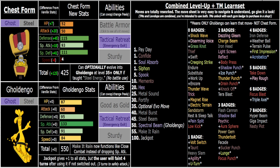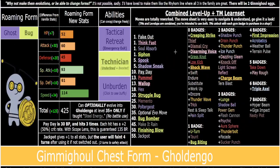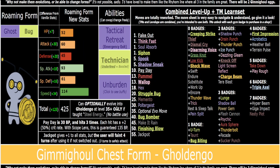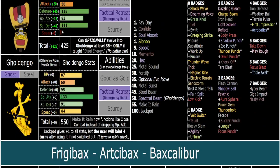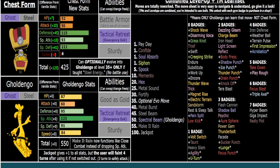A lot of the weirder moves you might see are carryover from the Bug-type pre-evolution form, because both worms can evolve into Goldengoo. That's why he gets stuff like U-Turn. If you waited until level 40 to evolve, you could in theory get Bug Bomber on Goldengoo. Or if you teach Struggle Bug before evolving, you could get Struggle Bug on Goldengoo — though that's kind of a meme. Bug Bomber is actually pretty good though.